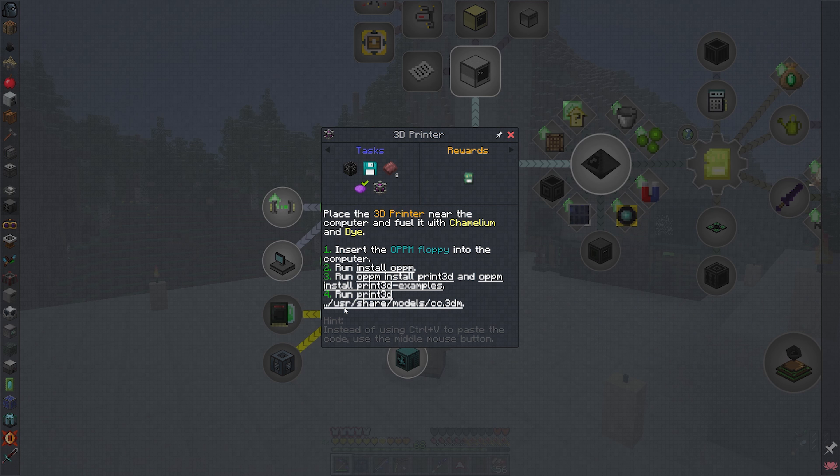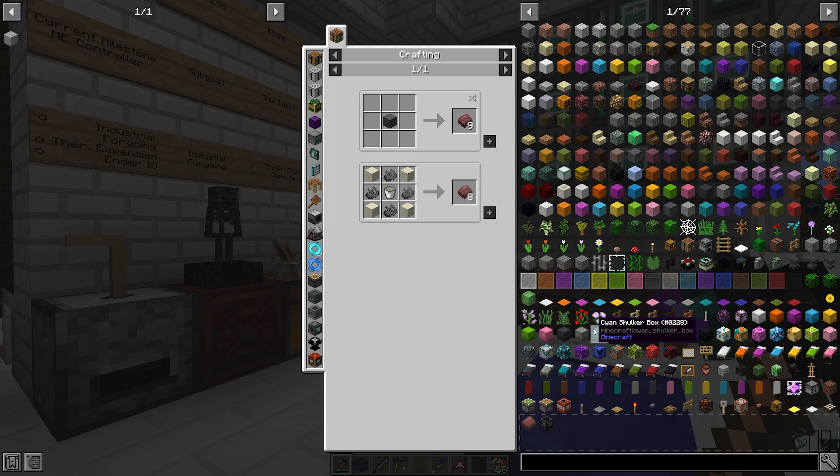The big topic of today is 3D printers, because these devices can 3D print actually useful things for us. As the description of the quest says, in order to use the 3D printer we will need to feed it with chameleon and any dye. The recipe for chameleon requires dust, which is easy to get, pile of ashes, which we can get as well, but it also requires latex from Industrial Foregoing.